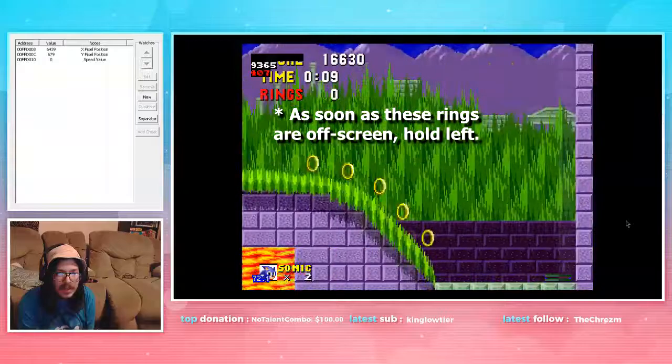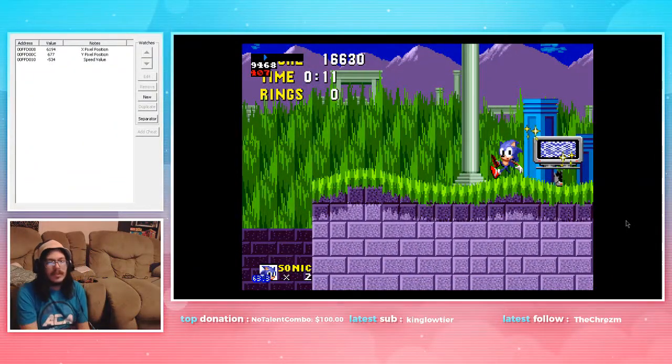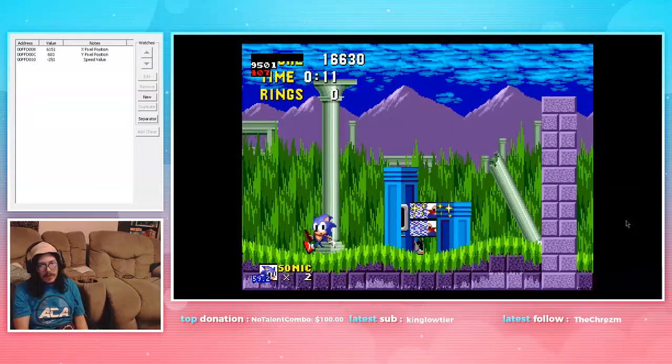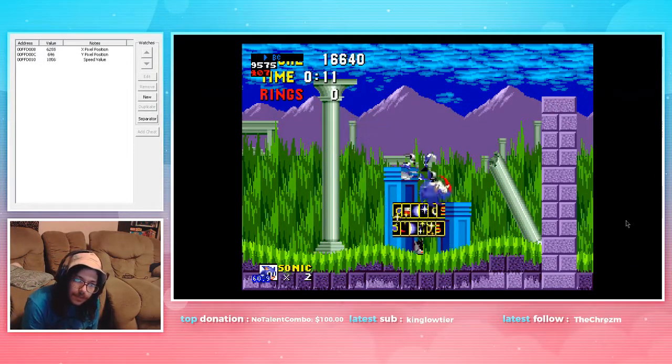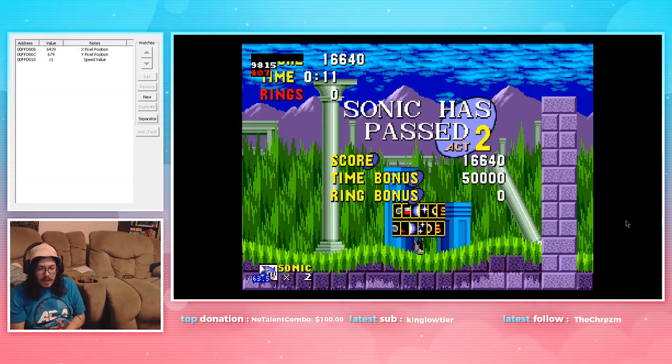And so this happens — you watch those rings go bye-bye. Hold left, you get the glitch signpost every single time. And yeah, that's how you get an IL world record of 11 seconds that many people have. The TAS gets 10, and I still don't understand it.